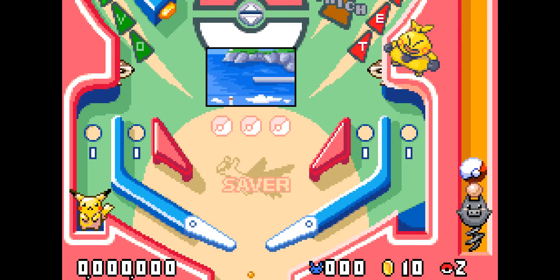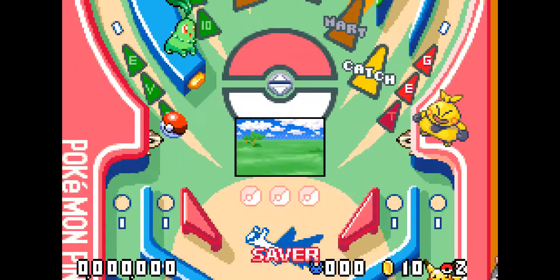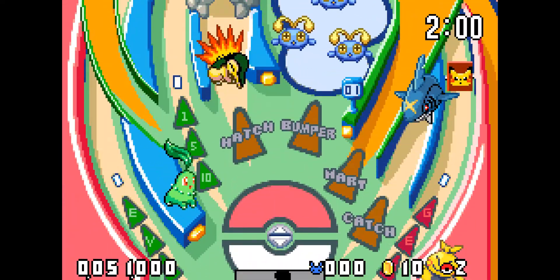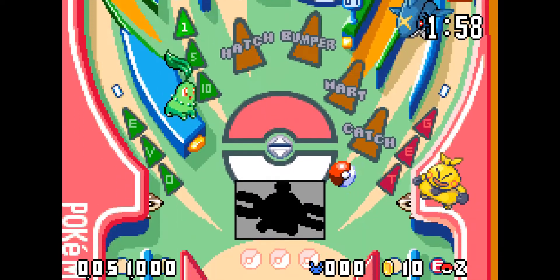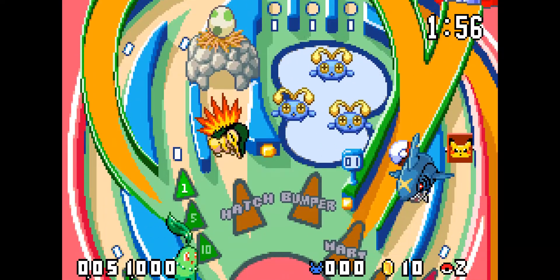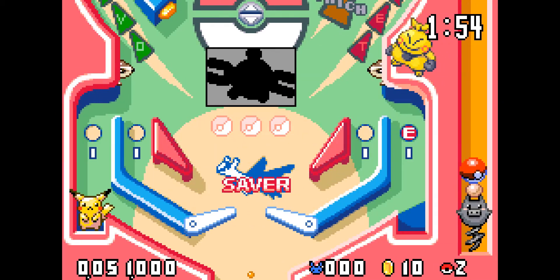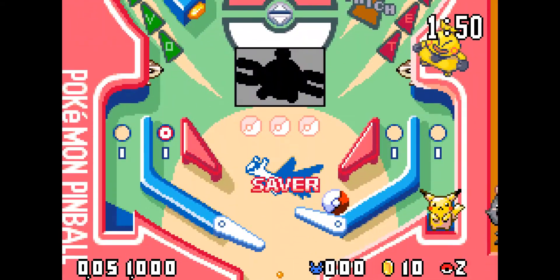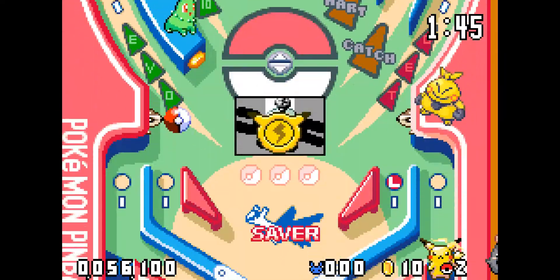How do I start the ball? Use the right flipper. Alright, so I do this, and it's getting all generated. I don't think holding it actually does anything. I want to make a request — if I lose right away, I get to do this again, because I'm getting used to the flippers. That's Magnemite. You got a ball save! Alright, it says saver, so I have a ball save. Woo!